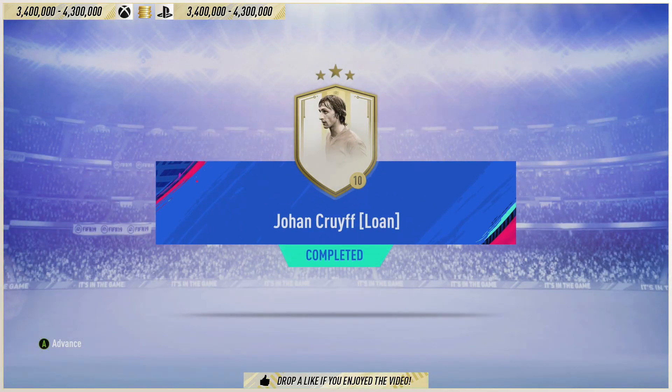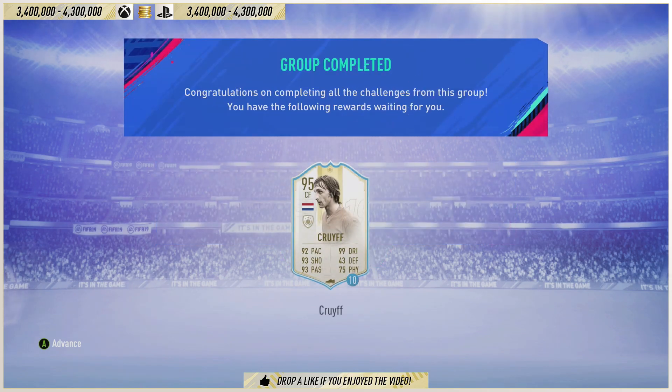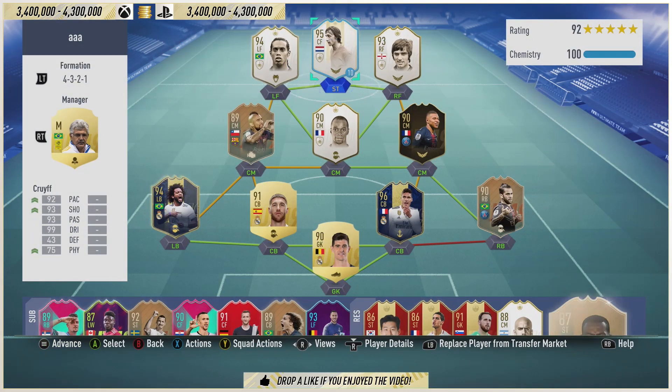How's it going lads, Marshall here, and welcome to another review on the channel. Like I promised yesterday, we have the one, the only, Johan Cruyff. We're going to review the loan version of the card because he costs like a bloody fortune - 3.4 million for the SBC, 4.3 for the tradable on Xbox and PlayStation. So I'm going to do the Try Before You Buy version and give you my opinion on the card.